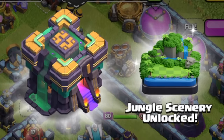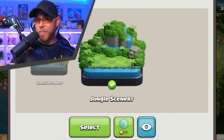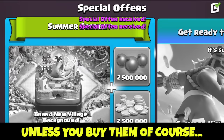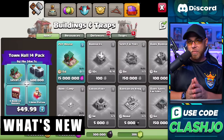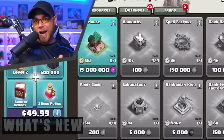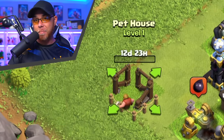There's nothing new about this — we've all experienced this countless times. But you do unlock the new jungle scenery, something most of you won't see until you get to Town Hall 14. When we jump into the shop, we do have some new items, including the brand new Pet House at Town Hall 14, which costs 15 million Elixir and takes 13 days to build.